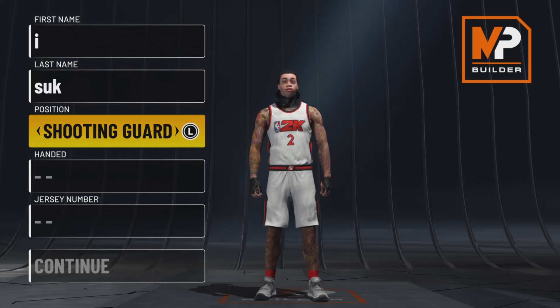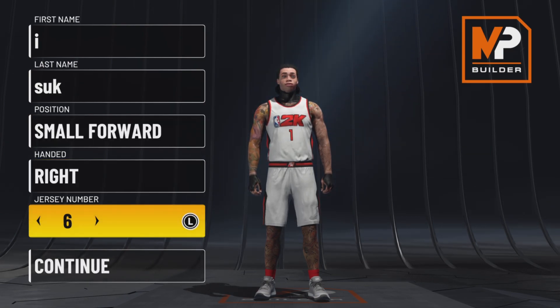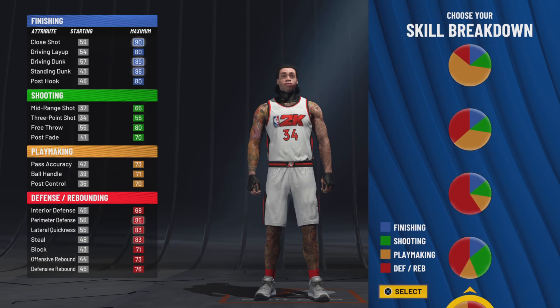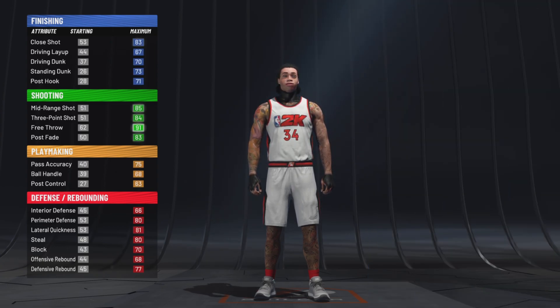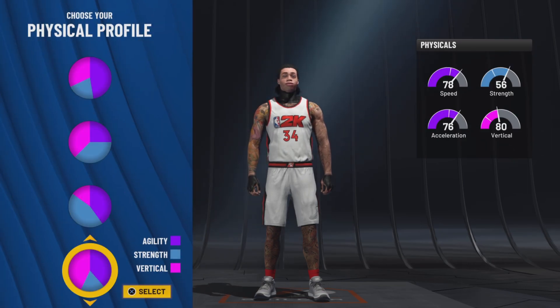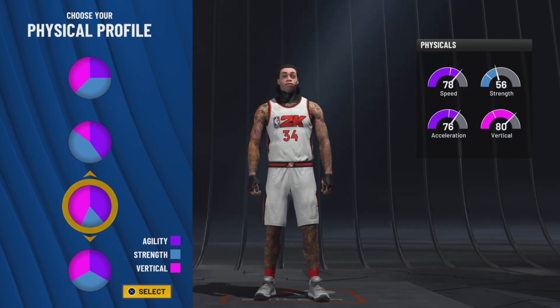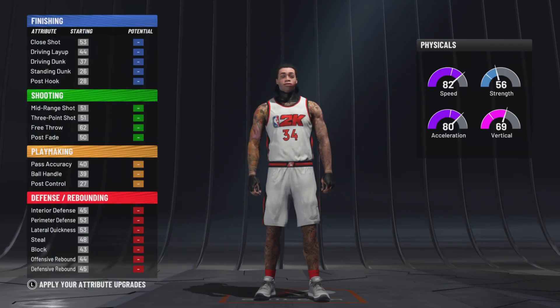So first, you want to make the position a small forward — hand and jersey number do not matter, but I always go number 34. Now for the pie chart, you want to use the glass cleaner pie chart, which is mostly green with a little bit of red. You can go any physical profile, but with this build you're going to be 6'9". If you try to go a little shorter, you don't get the shot blocking name unfortunately. So I would either go speed invert or pure speed.